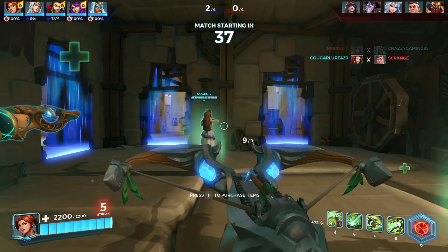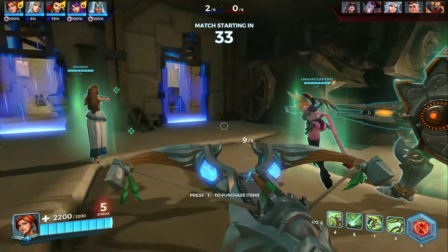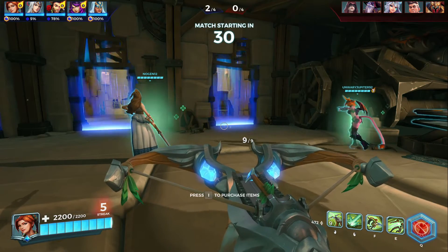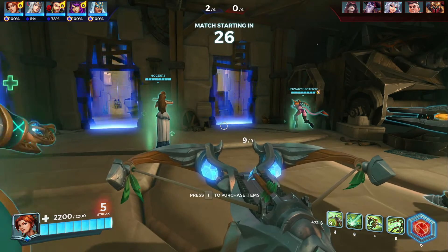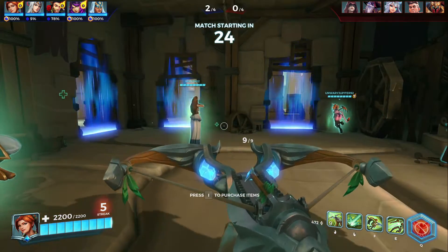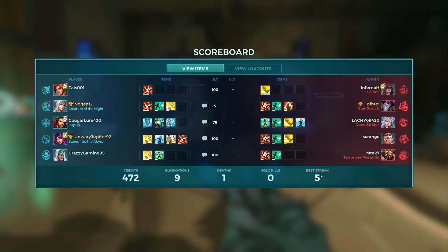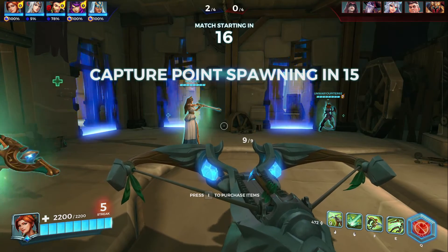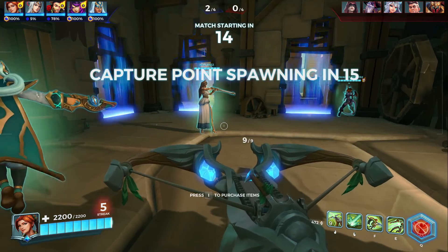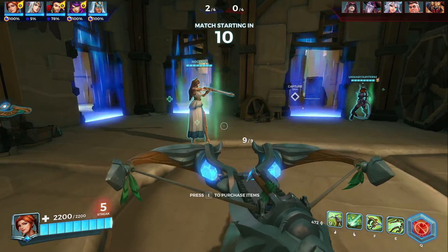That's pretty much the summary of it. In siege mode, you've got to capture that bit at the start where it ticks up to 100, then you take the cart and drag it — or just be in proximity of it — to move it up to the enemy. So far, we've got nine eliminations, best streak of five before I died, and one death. So we're going okay. These people are about my skill level. You can face people who are extremely better than me, and I don't do too well against those.